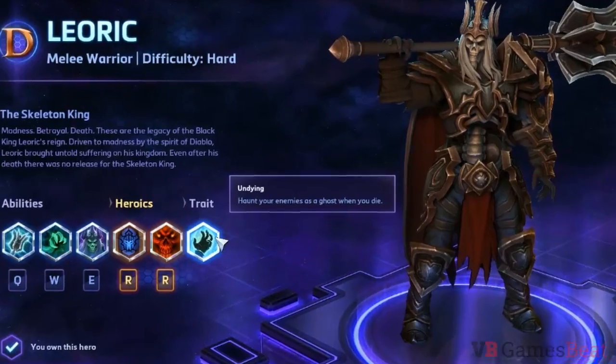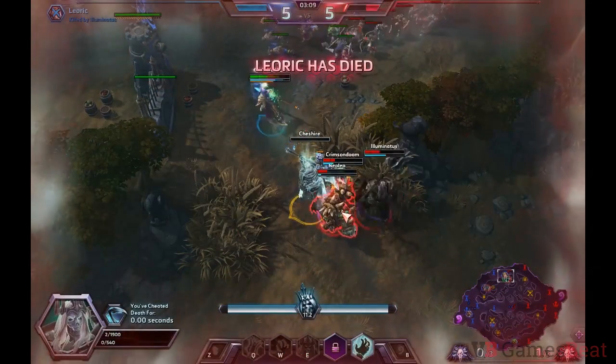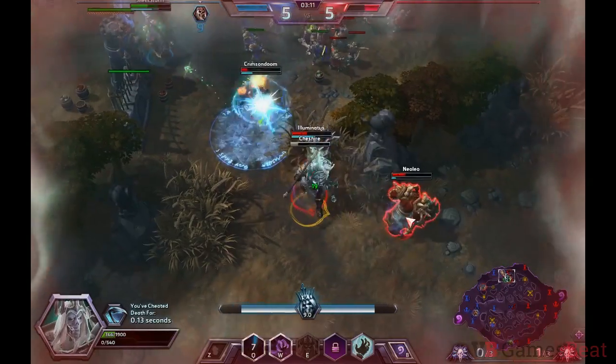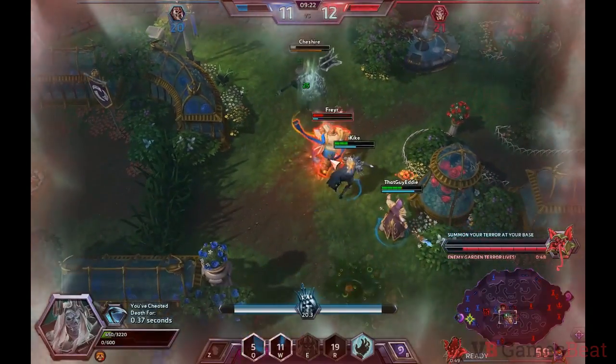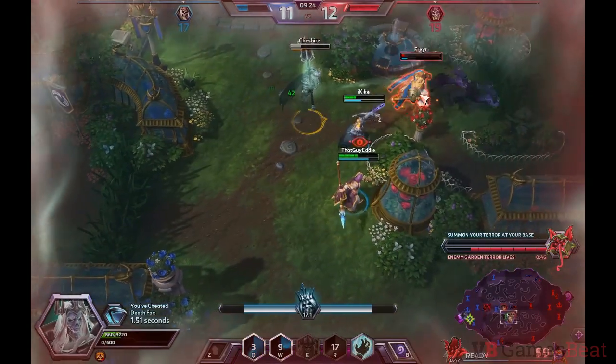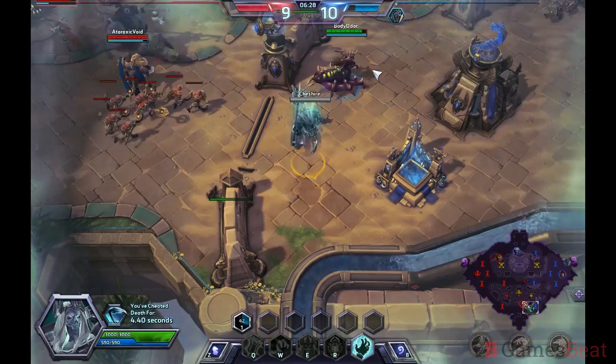Leoric's trait is called Undying. Like Uther's Eternal Devotion or Tyrael's Archangel's Wrath, this allows Leoric to stay on the battlefield as a ghost after he dies. While in this ghost form, his attacks can't deal damage, but they can heal him and reduce his death timer. When the timer ends, he resurrects at his ghost's current position.